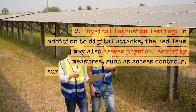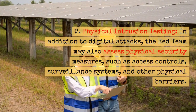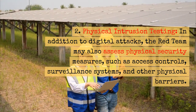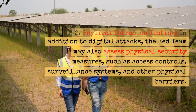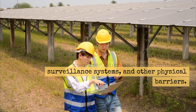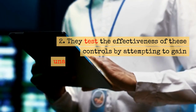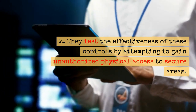Physical Intrusion Testing: In addition to digital attacks, the Red Team may also assess physical security measures, such as access controls, surveillance systems, and other physical barriers. They test the effectiveness of these controls by attempting to gain unauthorized physical access to secure areas.